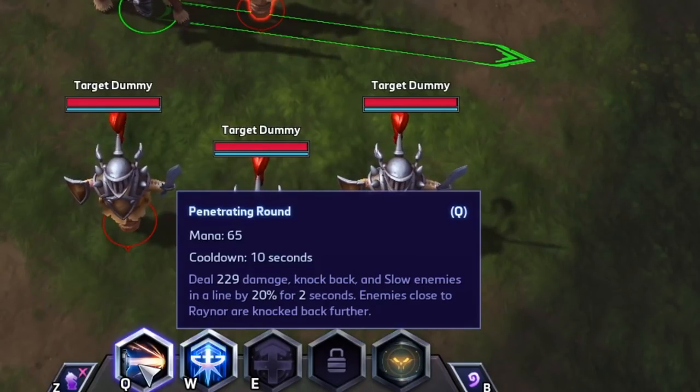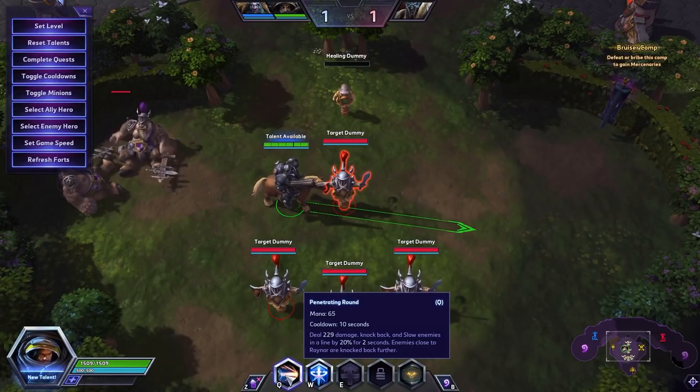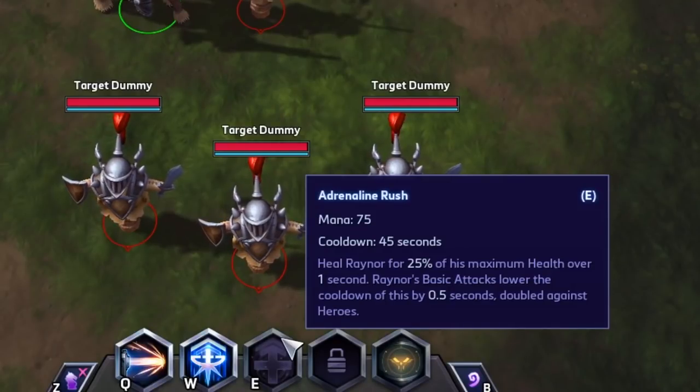Penetrating Round deals damage, knocks back, and slows by 20% for two seconds - the closer you are to Raynor, the further you are knocked back. On a 10-second cooldown, this is the ETC Mosh counter, the Garrosh disengage, the Mal'Ganis disengage, the interrupt for Diablo charges and Blaze charges. Raynor can bring a lot for the team with a simple knockback - think about how universally good face melt is on ETC - and it's just a simple knockback, though you have to aim this one a little better.